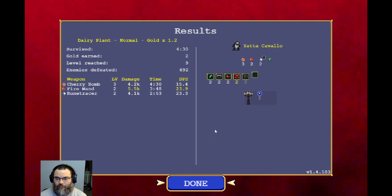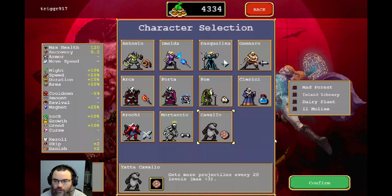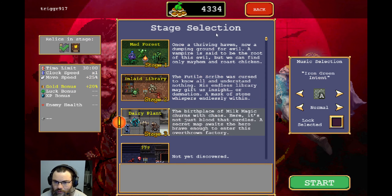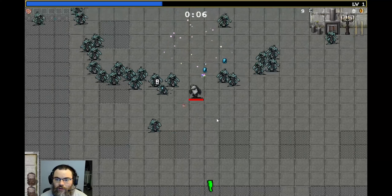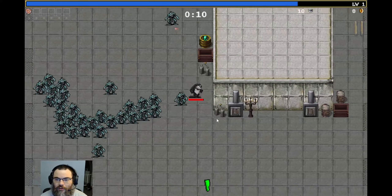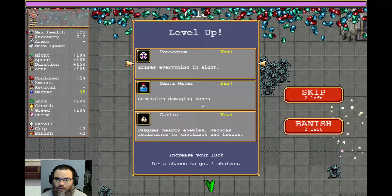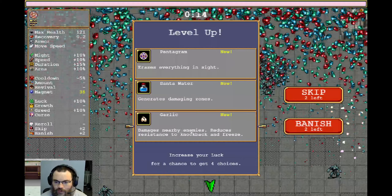First one back in a long time — we can't expect them all to be winners. So we'll go ahead and jump right back into it. Definitely gonna stick with Cavallo though — we gotta get a win with him, right? Start her off, keep moving our way down. That must be the explosion from that upgrade. We'll go with Garlic this time.